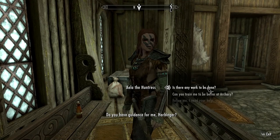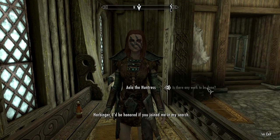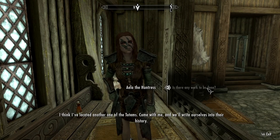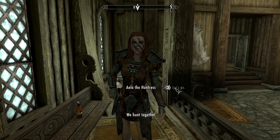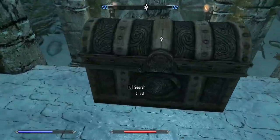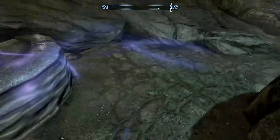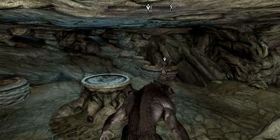Aela will then invite you along for the next totem, saying: 'Harbinger, I'd be honored if you joined me in my search. I think I've located another one of the totems. Come with me, and we'll write ourselves into their history.' The next totem you get should be the Totem of Brotherhood, which will allow you to summon two werewolf spirits to fight alongside you.